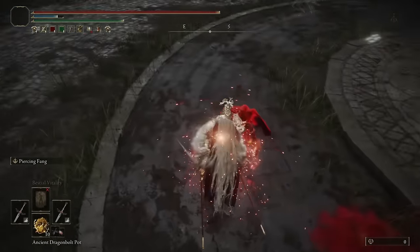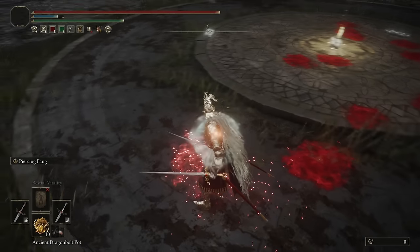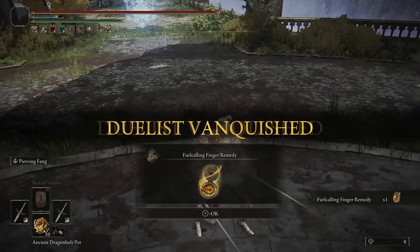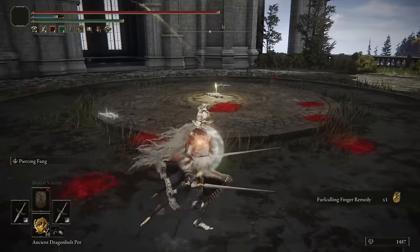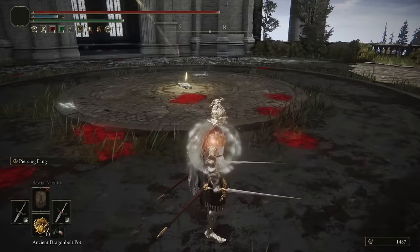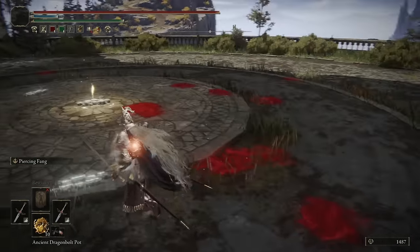Very interesting fight. His build has three different weapons too. He's going for... I guess he's a Strength build? Quality-ish, maybe? He used the Bloodhound Fang, so I guess Dex quality.